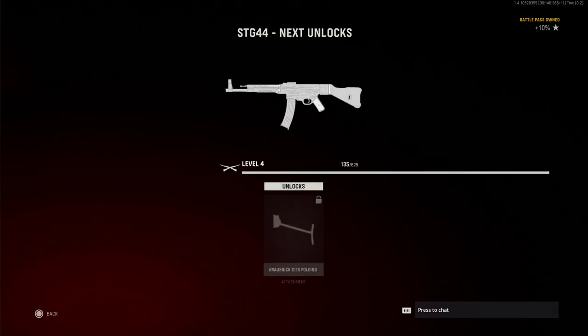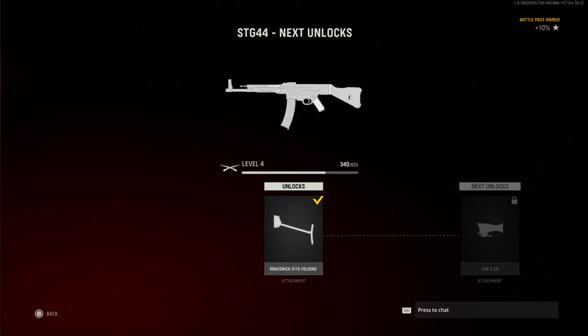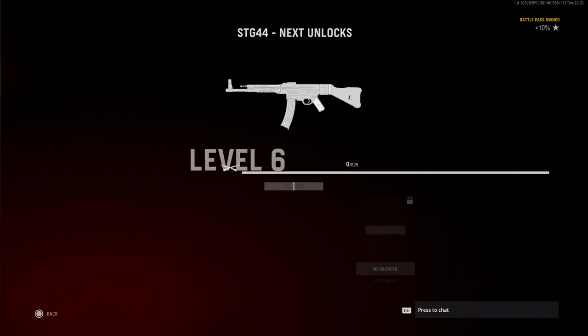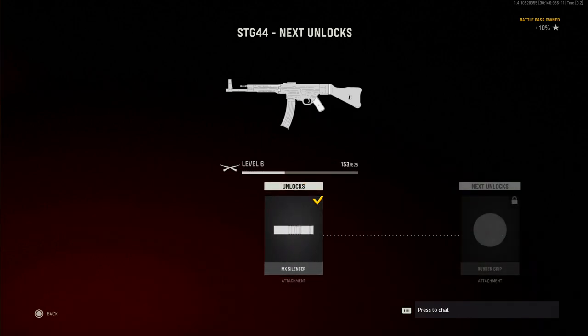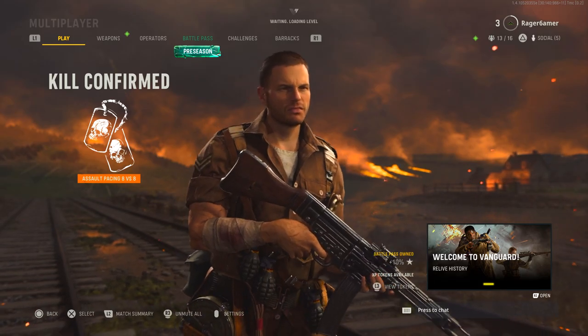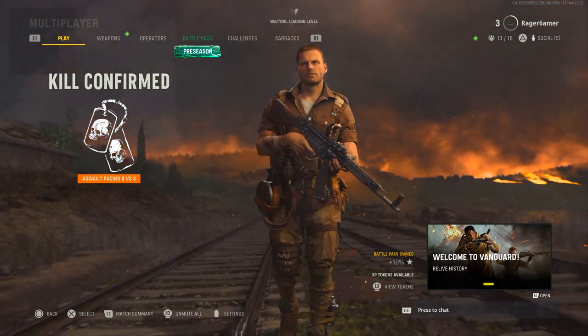Vanguard has just launched and there are a lot of weapon levels you need to get through to level up your guns, get new attachments, grind for camos, that kind of thing. It's really important but it can take quite a long time. In today's video I'm going to cover the fastest ways to level up your guns by getting more weapon XP in Call of Duty Vanguard.